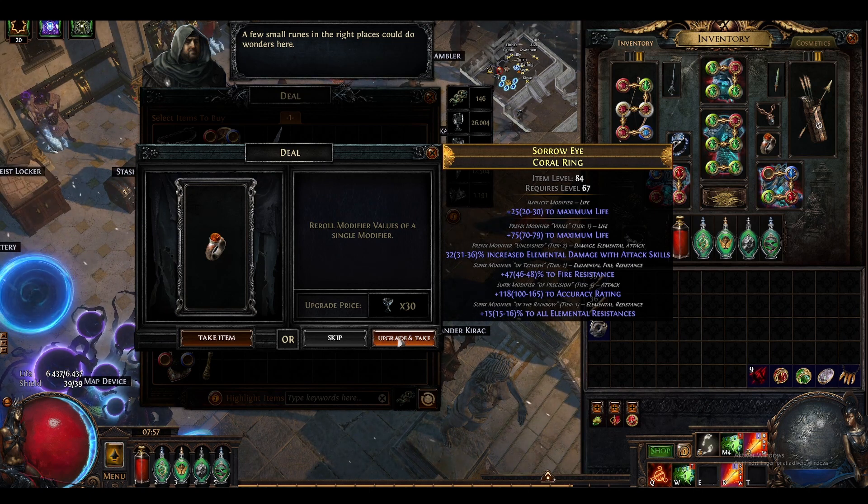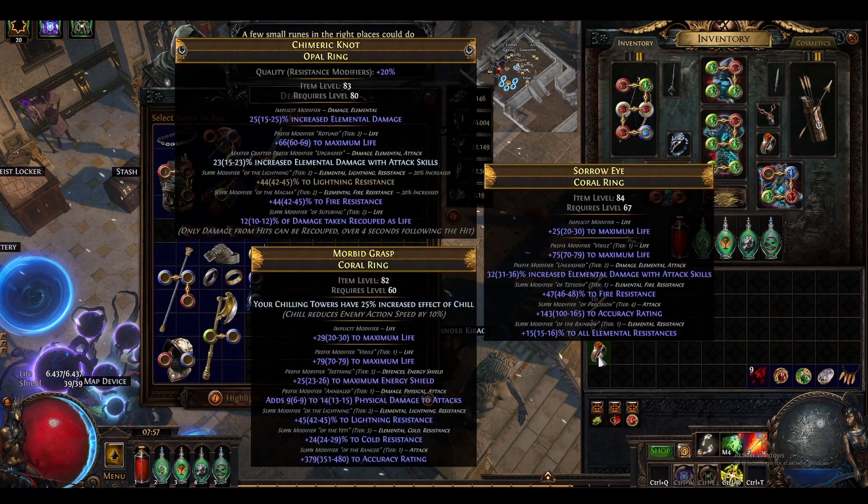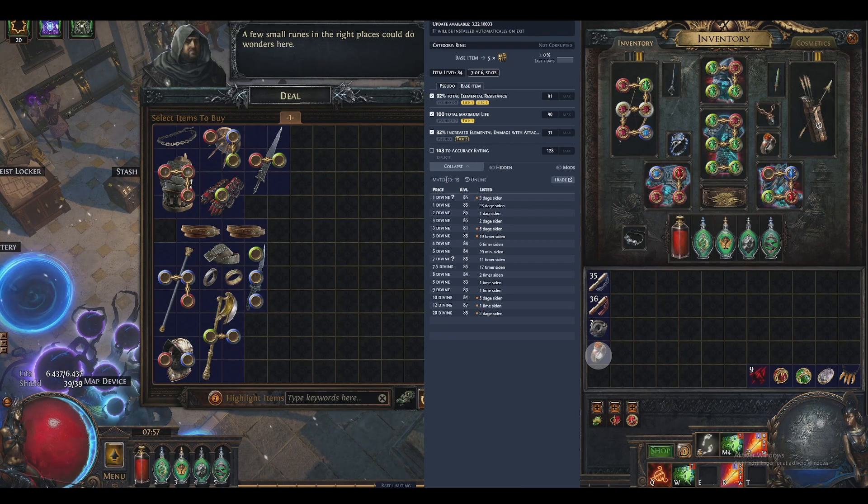We rolled the modifiers of a single modifier. This ring is not really worth anything, but it is pretty nice.